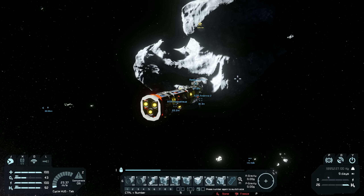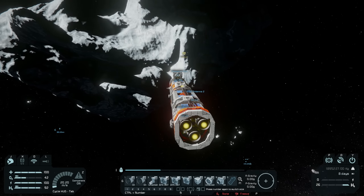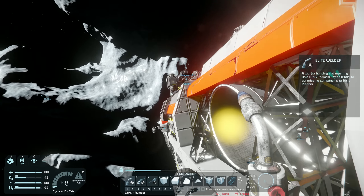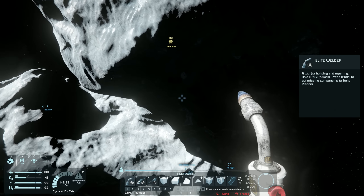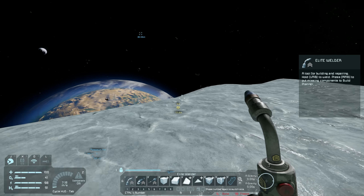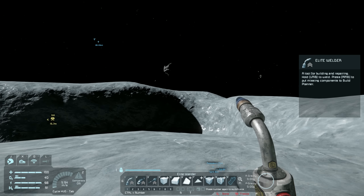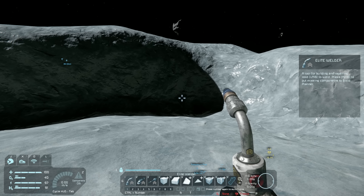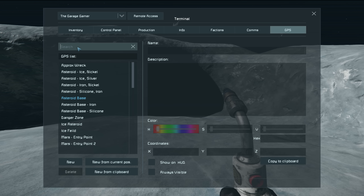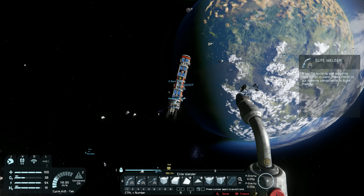That definitely looks like a pure ice asteroid — this is insane, these don't come by very often. This is only the second one I think I've ever found in the game. Let's get a little bit closer, stop the ship, and mark it. I do not see any stone whatsoever. This would be the perfect spot for a mining outpost — I was thinking about doing something on Europa, but now I'll use this instead. I can get all the ice I'd ever need from this asteroid.